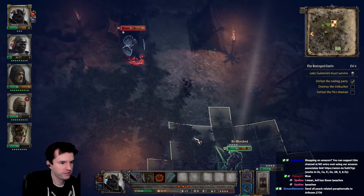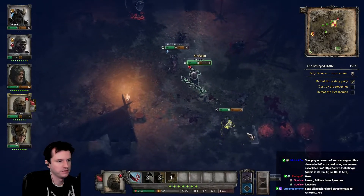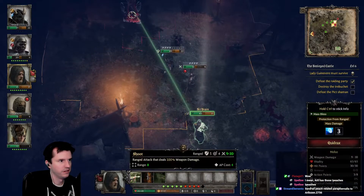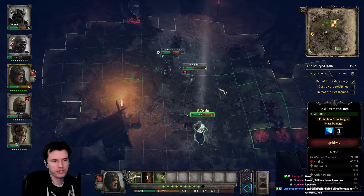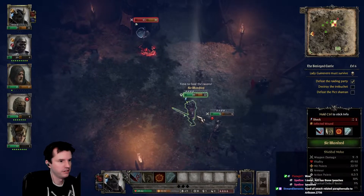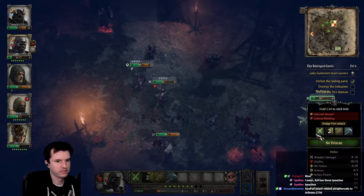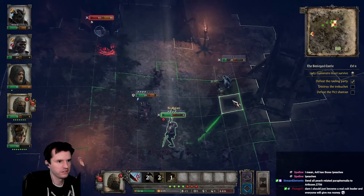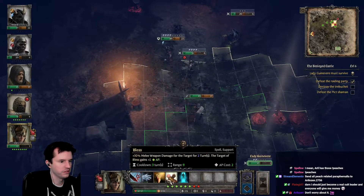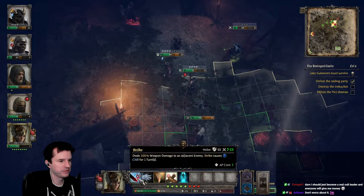Thunderbolt — and my guy is shocked again. The shield protects from three ranged attacks, so let's start wearing that down. Time to feed the ravens. This guy is in stealth. She is really low health.